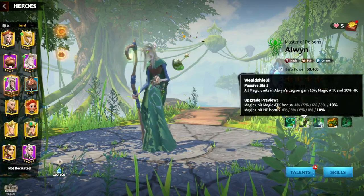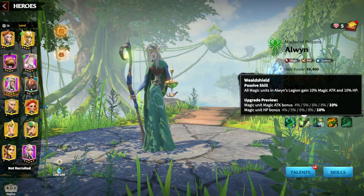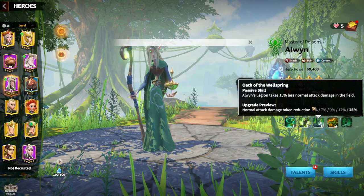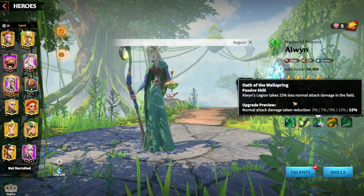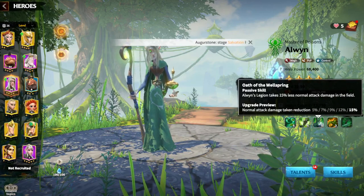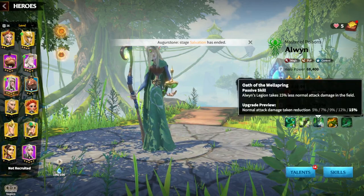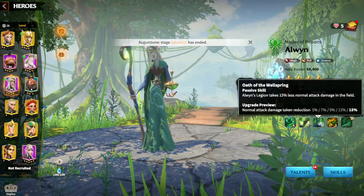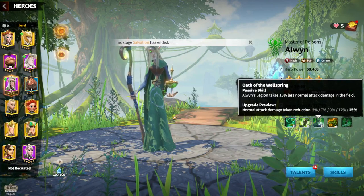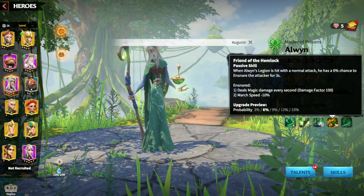The second skill gives magic units a 10% attack bonus and 10% HP bonus. The third skill means Alwin's legion takes 15% less attack damage in the field, so you are getting HP and damage reduction up to 15% for magic units, making your Mage Legion more tanky than with any other hero currently available in the game.